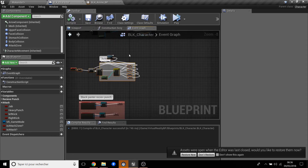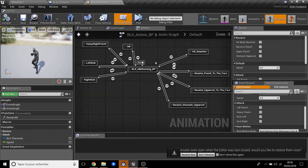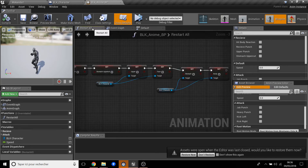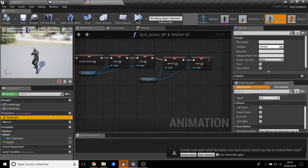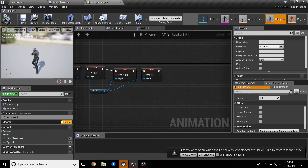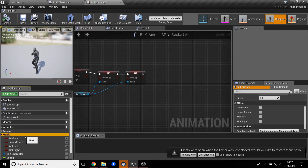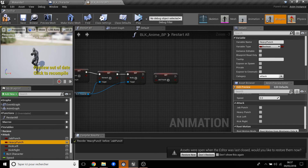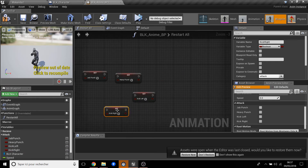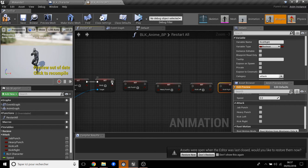That's the attack selection finished. Now we save and go back to BLK. We need to do the event graph — first, the Restart All function. We go to that function and it already has the receive-hit variables. Now we add all the attack variables here too: set Jab, set Heavy Punch, set Left Kick, set Right Kick — all set to false.